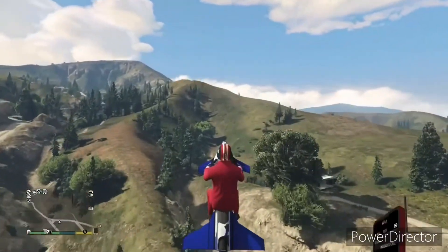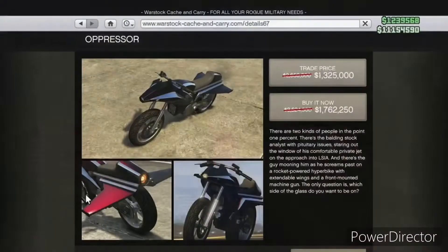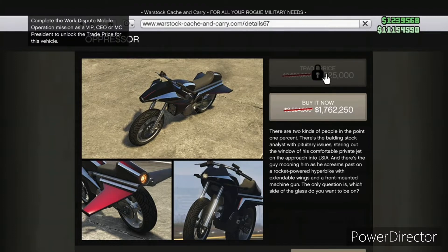Let's get right into the prices. As you can see, it has a trade price and a buy now price. To get the trade price you need to do missions in an MOC. Keep in mind that when you're buying this vehicle it does not come with the missiles right away — you have to have a bunker. There are a couple of paywalls: you need an Avenger or an MOC to get the missiles put on it, and an MOC to get the trade price.